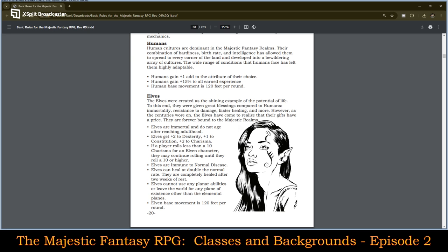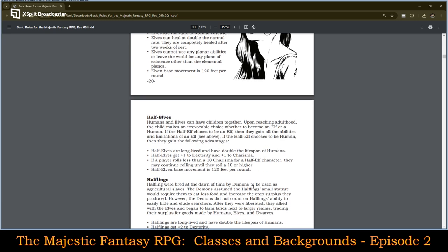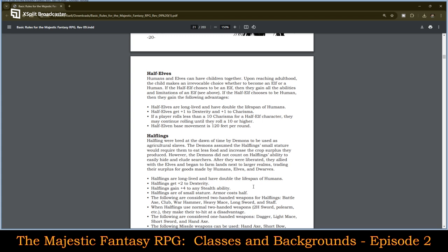Elves gain a plus two to dexterity, plus one to constitution, and plus two to charisma. If a player rolls less than a 10 charisma for an elf character, they may continue rolling until they roll a 10 or higher — that's pretty substantial. Elves are immune to normal disease and can heal at double the normal rate, being completely healed after two weeks of rest. Elves cannot use any planar abilities or leave the world for any plane of existence other than the elemental plane — that's an interesting restriction. Elven base movement is 120 feet. Half-elves are long-lived and have double the lifespan of humans. They get a plus one to dexterity and a plus one to charisma, also with that minimum roll of 10 for charisma — they can reroll until they get a 10 or higher. They also have a base movement of 120 feet.